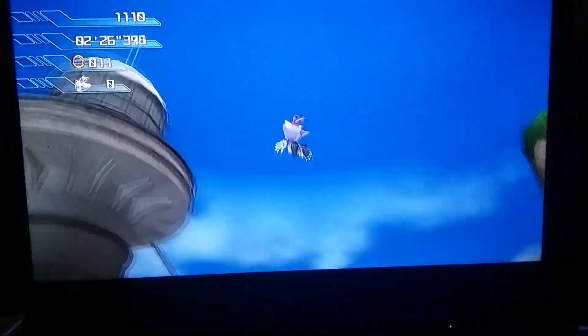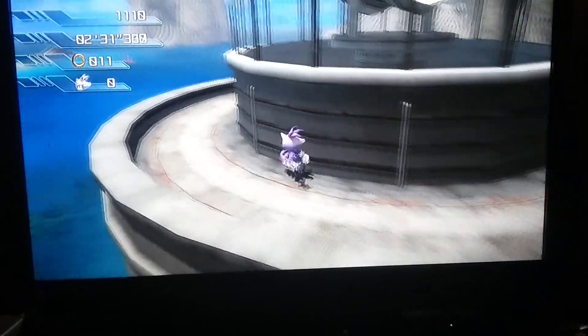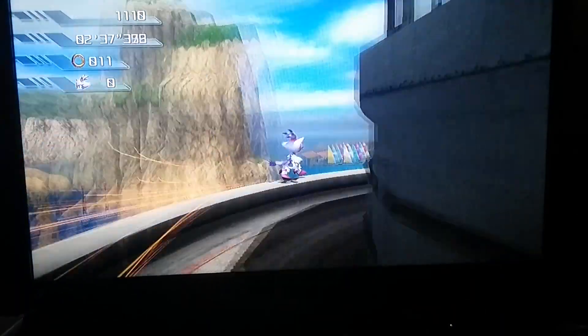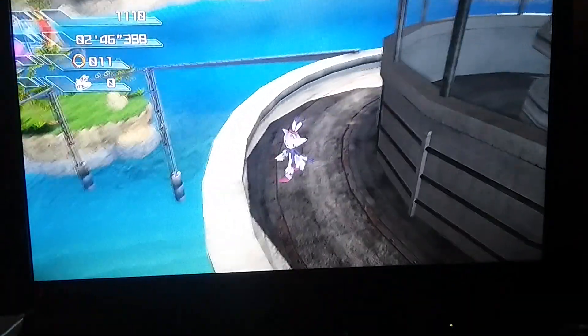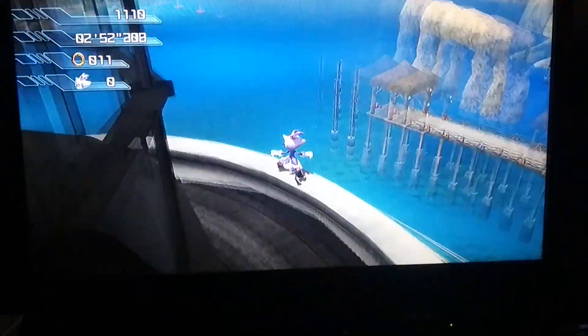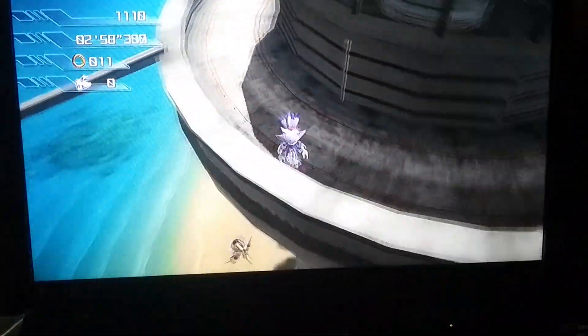Basically what you need to do is go to this tower right here — I'm not sure if my finger was in the way — but you need to go to this tower right here, the one you go on before you grind. Come over here and do a humming attack. Make sure you do not go on the grind rail. I think you should jump before doing this glitch, because it guarantees that you won't go on the grind rail.